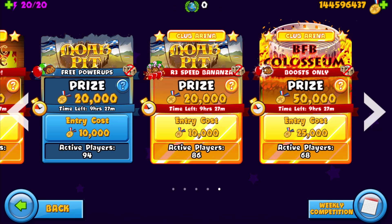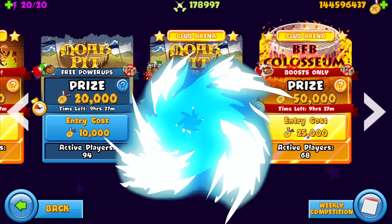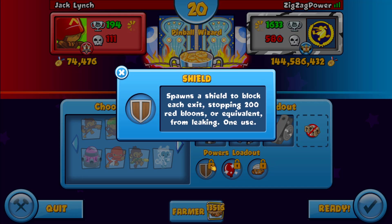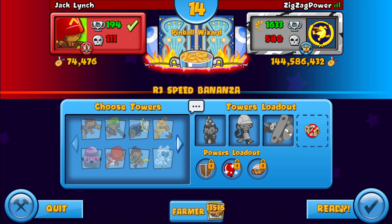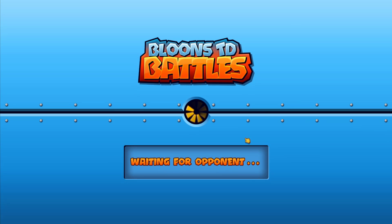Comment of the day goes to this guy, major shout out to you. Let's get right into the first game. We're playing on Pinball Wizard against a Jack Lynch — he's prestige 703 and like global 22,000. We got shield, improved bloom boost, and cripple. Shield gives us 200 labs, and wizard NG ace.